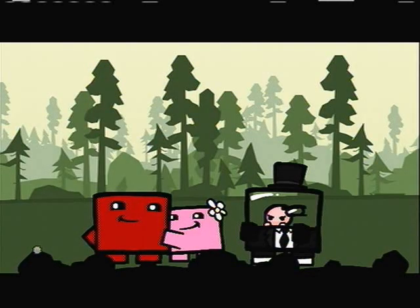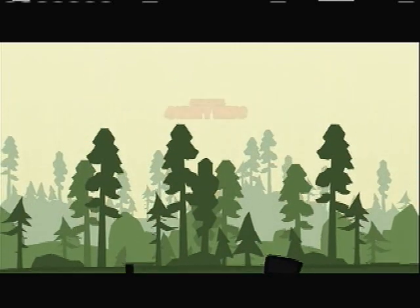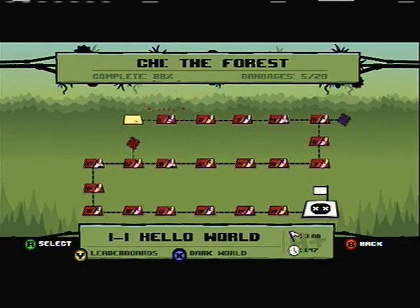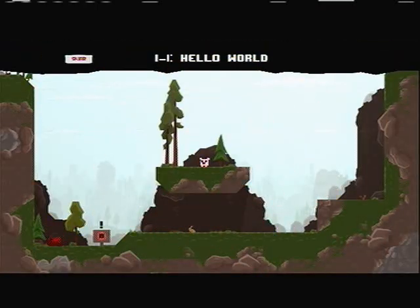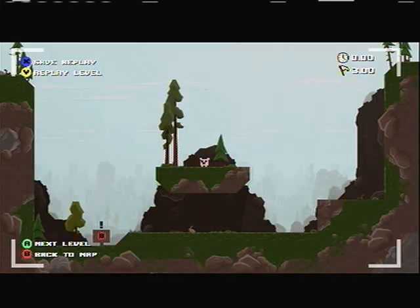So we're going to start on chapter one, the forest, and here's another excellent cutscene. The music in this game is really fantastic. The forest is your first world, meaning that things start out a little bit easy as you can see on this level — just run and jump. The wall jump becomes insanely important; you have to use it in basically every level.